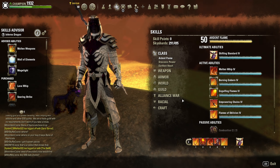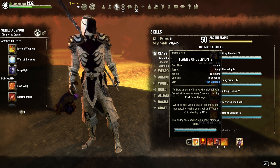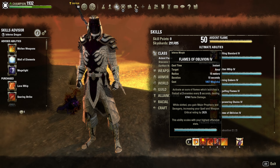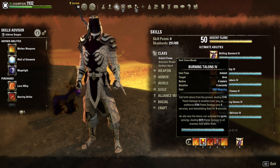For our front bar setup on the Kynesmarch bar: Flames of Oblivion received a buff — it used to fire two fireballs at enemies every five seconds, now it fires three. It hits more targets and grants Major Prophecy and Savagery, increasing weapon and spell critical rating by 2629. Next is Burning Talons. Since Kynesmarch Cruelty can apply Major Breach on its own, we replaced Elemental Drain with Talons. The Talons DoT and initial hit are both very strong, and it provides the Ignite synergy for teammates.